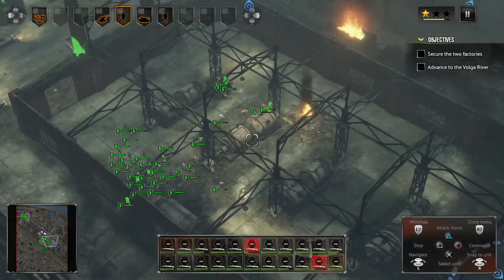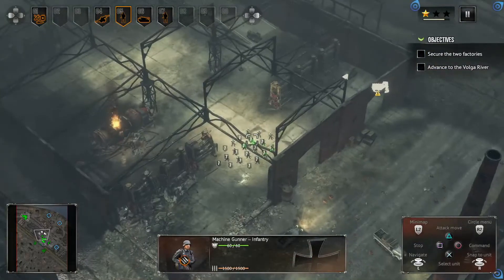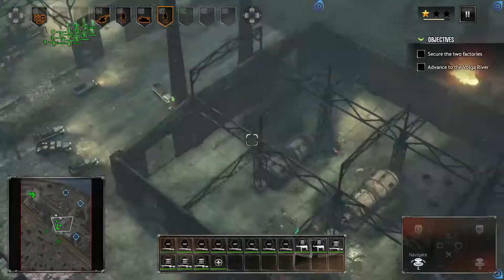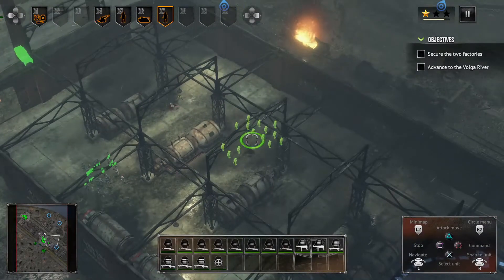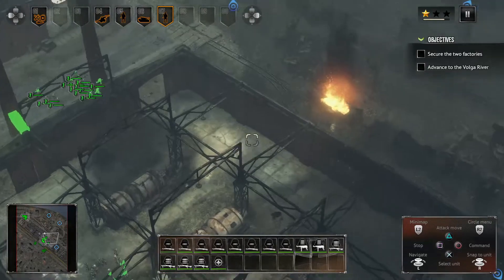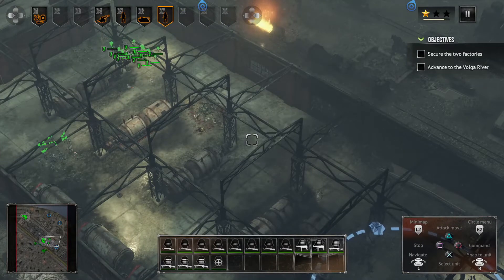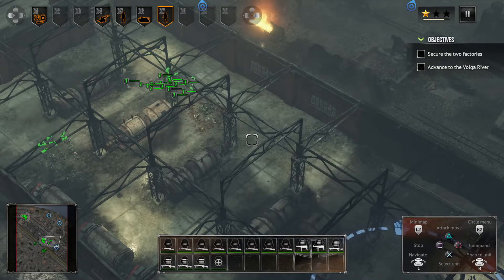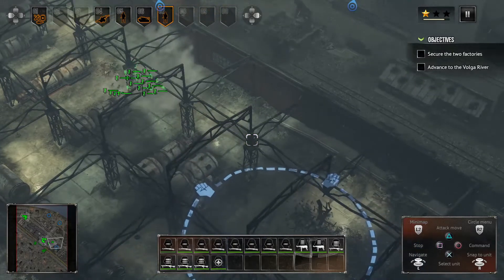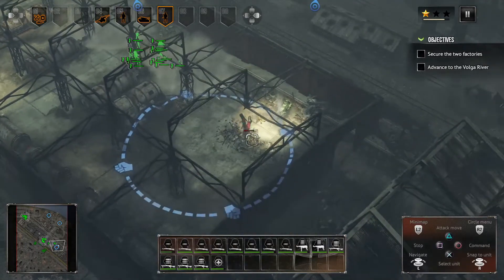We're going to get inside the house — the reason is we can take out these cannons from there. We might actually use them after taking them. You don't want to take these things head on. Pillager and another pillager here. We're going to exit to location and unload all, and we're going to do some clearing. More specifically, we're going to clear this next building over here — it's not going to be easy.